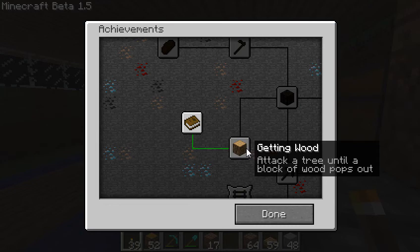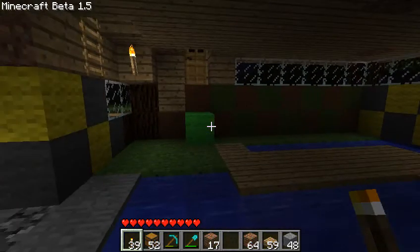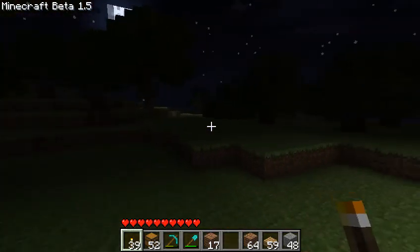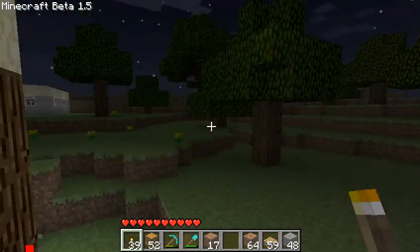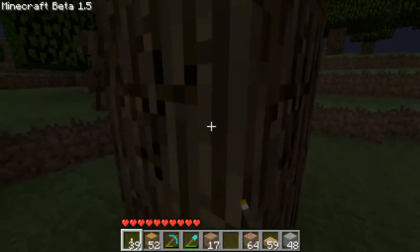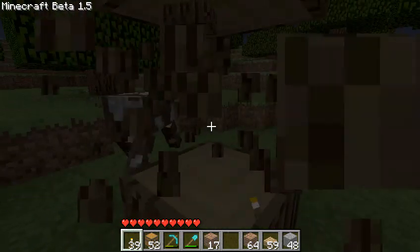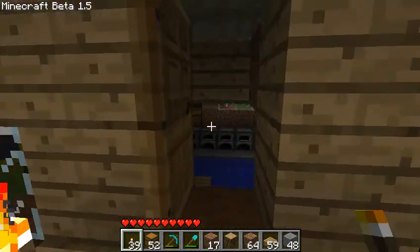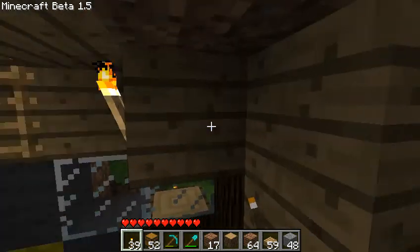This one: attack a tree until a block of wood pops out. I'll just do that now and show you what happens when you get an achievement. It's pretty dark, but I'll put the night vision on. In the top right, achievement get — Getting Wood. So what you've got to do is get wood, and there's an achievement.